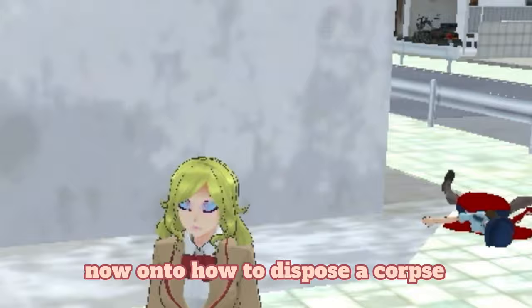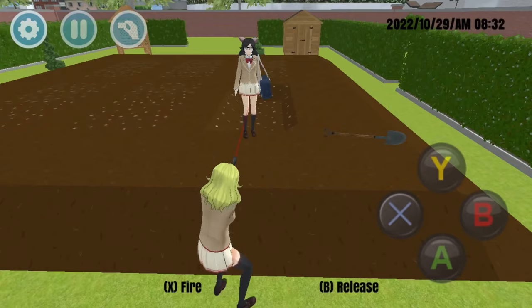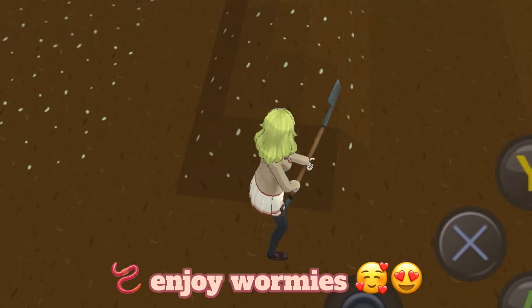Now on to how to dispose a corpse. There are three methods: the incinerator, the green method, and fatality. Let's dig this bitch up. That was too good. Enjoy wormies.